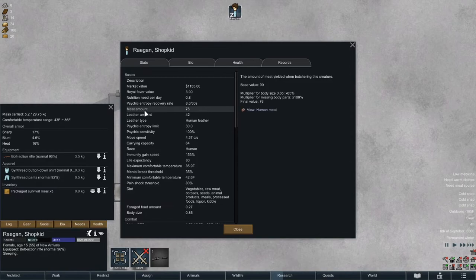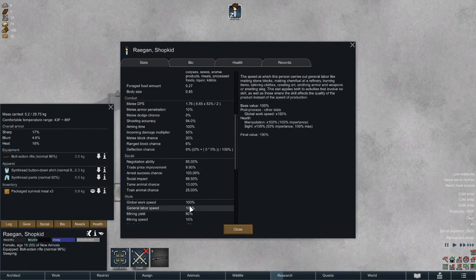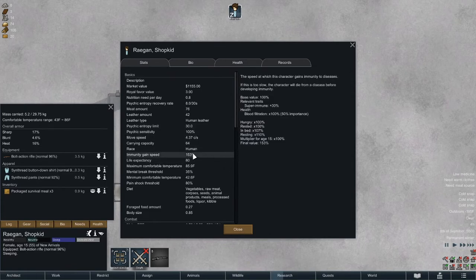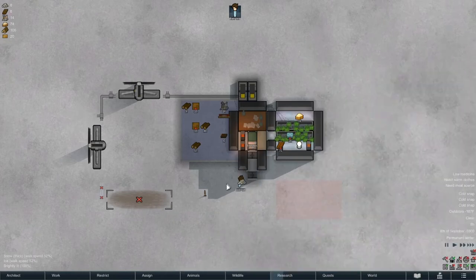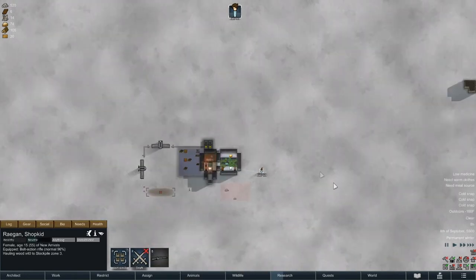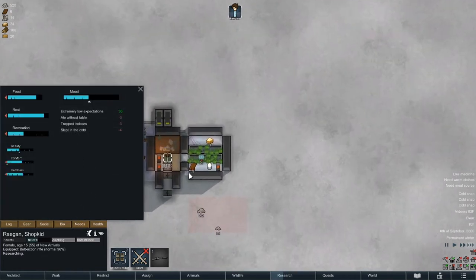Despite the fact that you turn off royalty, you still get psychic entropy - that's interesting. Doesn't say how much she eats in a day, I'll just pay attention. She's up and moving around - this is a really bad idea there. This is why you must forbid everything that's way out there. It's negative 186. She did eat a meal first thing upon waking. Now it's still trapped indoors - slept in the cold.